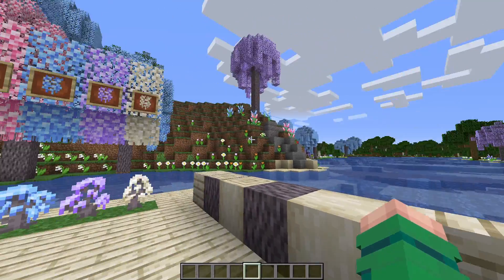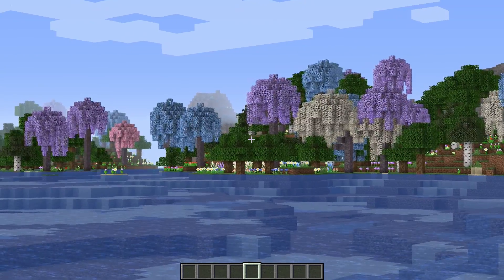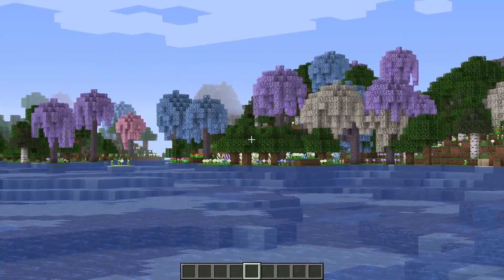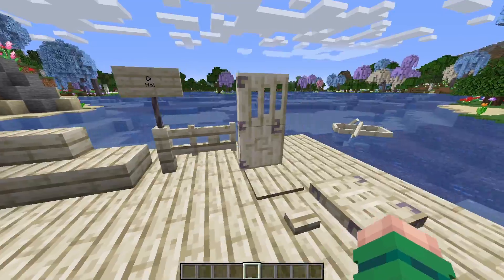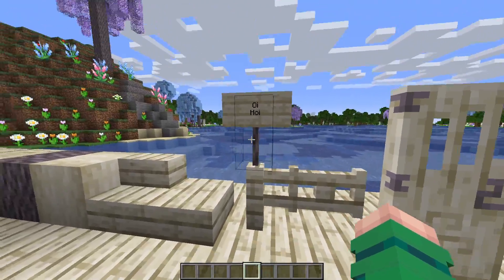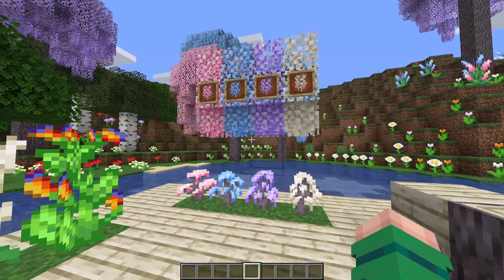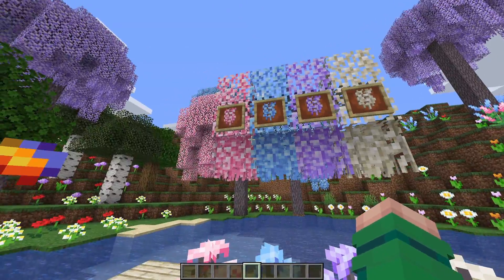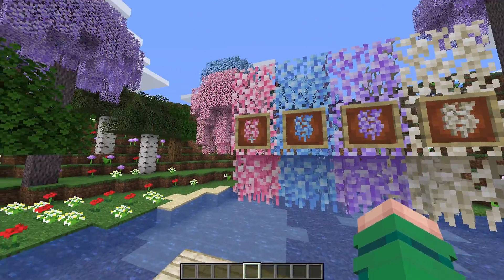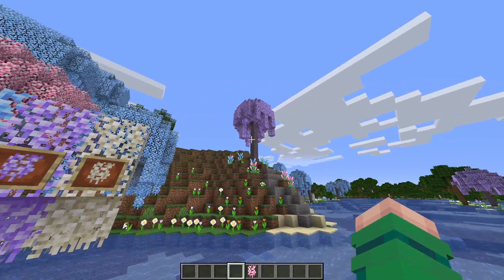In the flower forest you'll notice new trees — wisteria trees — which offer a nice palette of white wood, with nicely carved doors, trapdoors, and signs. Wisteria trees come in four different colors: pink, blue, purple, and white, though all the wood is white. There are leaves for them and also a new item called hanging leaves for each color, which gives a nicer look to the tree.